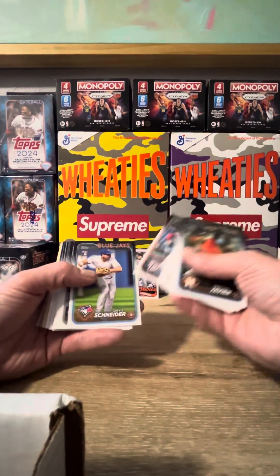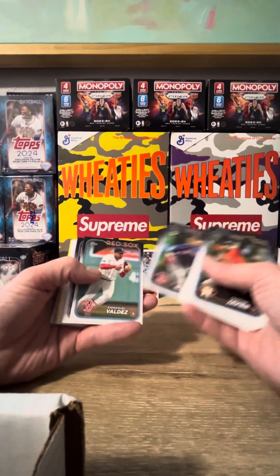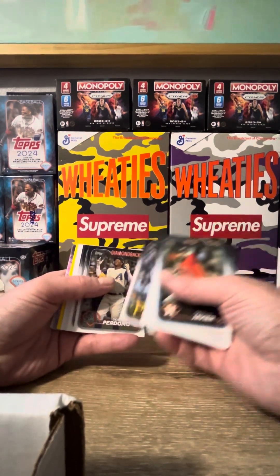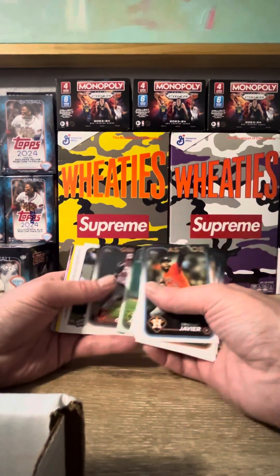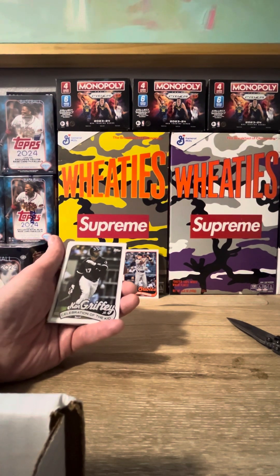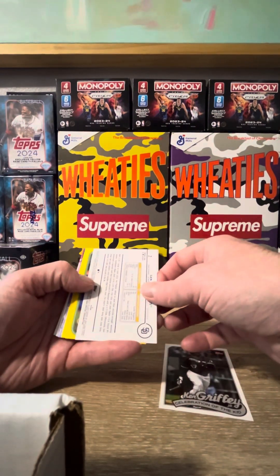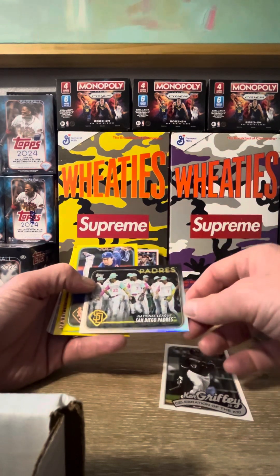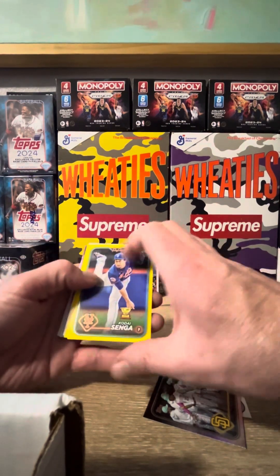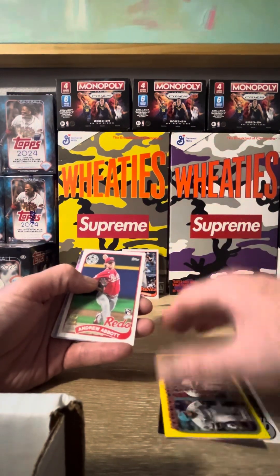Trey Prelander, Barroa — an interesting guy to watch this year. Get through this base as quick as possible. Within these hanger packs you get two exclusive yellow cards, so we'll get to those in a sec. We're going to get a Celebration of the Kid in a White Sox uniform — I don't remember the Kid ever playing for the White Sox. We're going to have a backwards card here — this is going to be a rainbow refractor of the Padres, nothing too crazy.